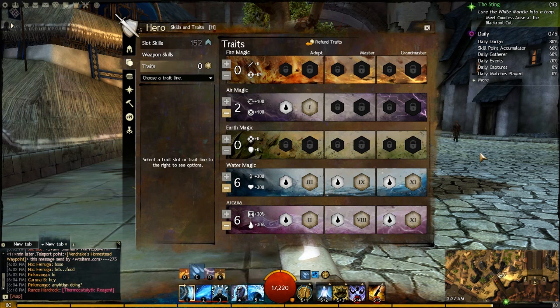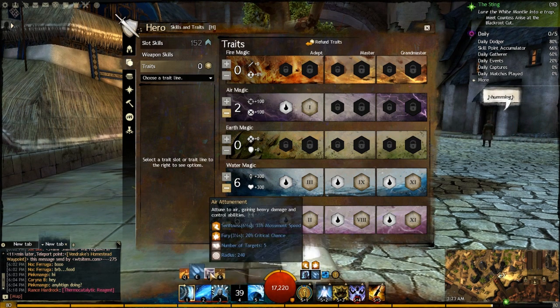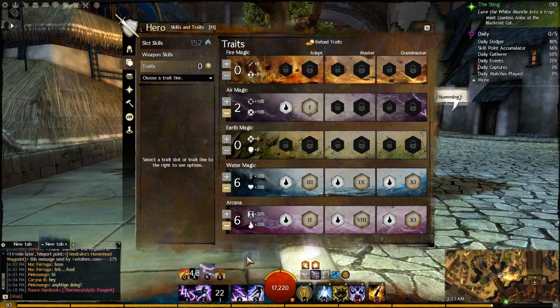Alright, it's trait time. The traits are exactly the same as before, though the trait system has changed a little. We have 2 in Air Magic: Zephyr's Speed — move faster while attuned to air, which ties into a later trait — and Zephyr's Boon — auras grant Fury and Swiftness when applied, giving 8 seconds of Fury and 6.5 seconds of Swiftness. This is one of the bigger sources of our Fury. We have 2 auras in the build: Frost Aura in Water and Shocking Aura in Air, giving us 16 seconds of Fury together.